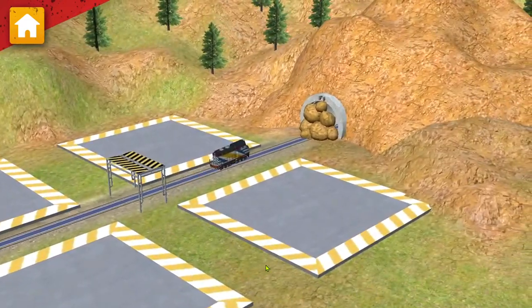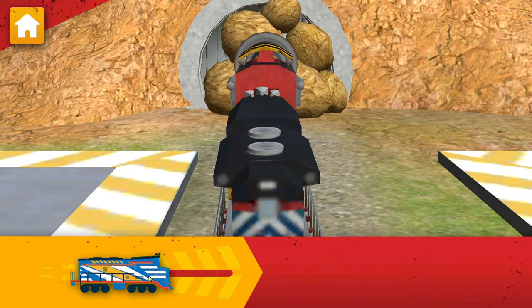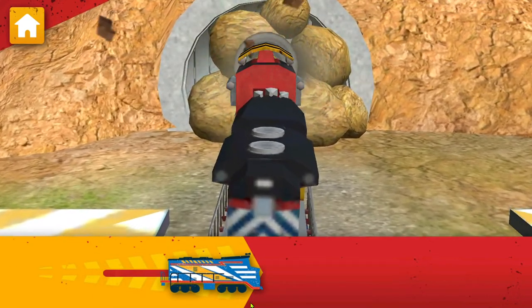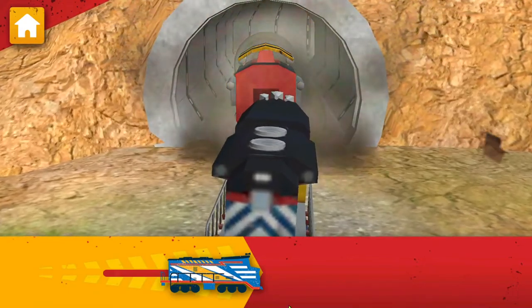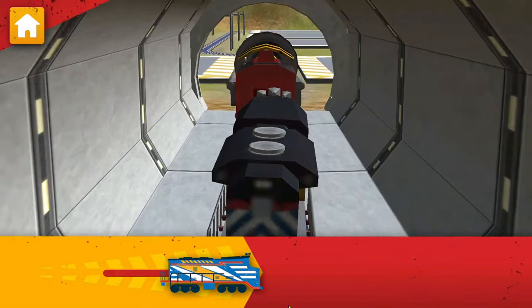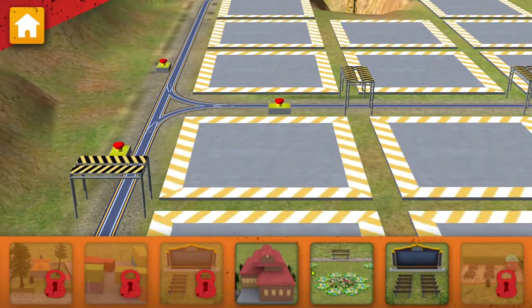We need to drill through that rubble. Attach the drill to your Chugga. Now drive your Chugga to clear that tunnel. You did it! Now let's choose something to build.